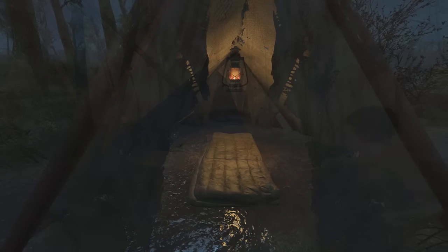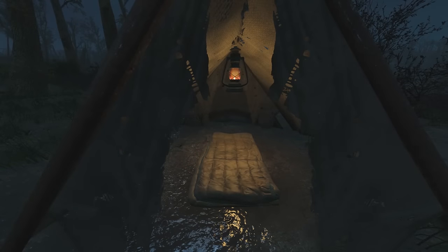A couple other bonus items are lanterns, which you can hang on the pole tents if you choose to, and the GPS beacon. Basically this item lets you create a map marker so you always know where your campsite is.